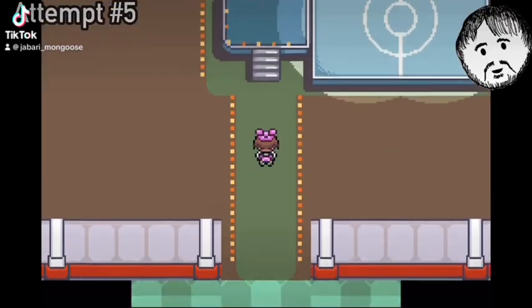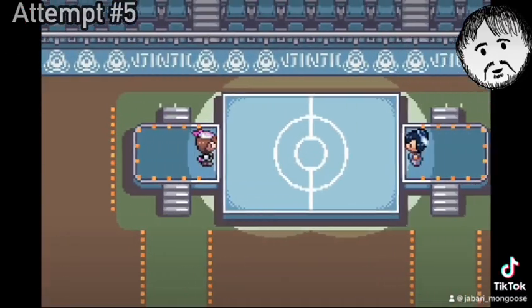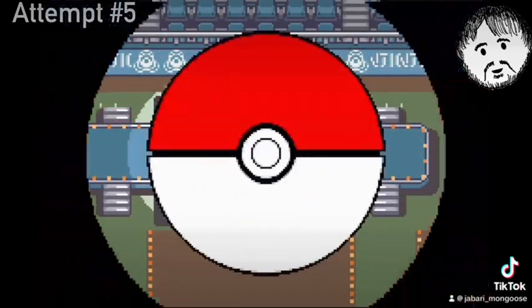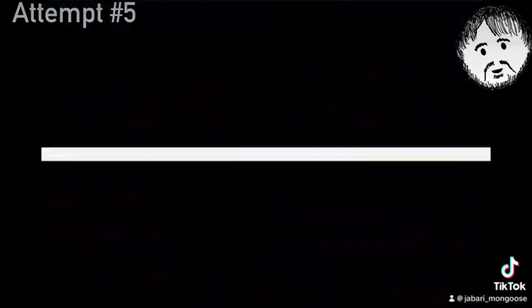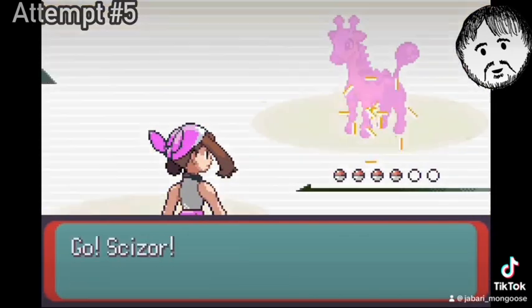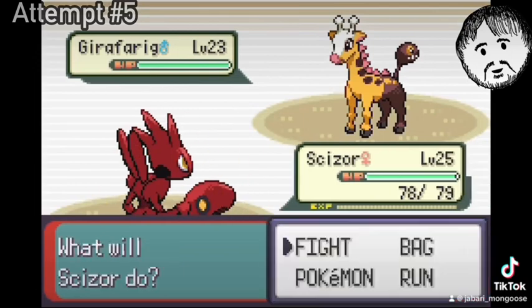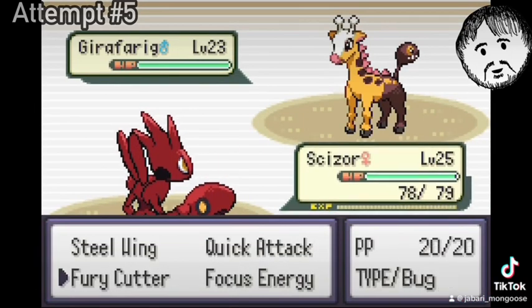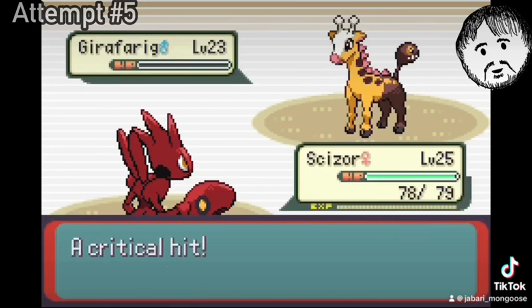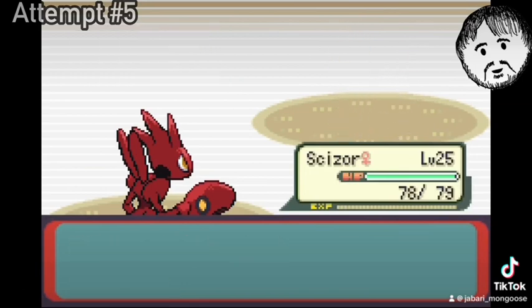Hey, what's up guys? So this is Emerald Rogue Attempt 5, and this is badge number 2 against Liza. I've had her at least within the first 4 gyms in my previous challenges. Psychic Type, no joke, but I do have a Scizor here to hopefully make this a breeze — that's what I'm expecting at least.